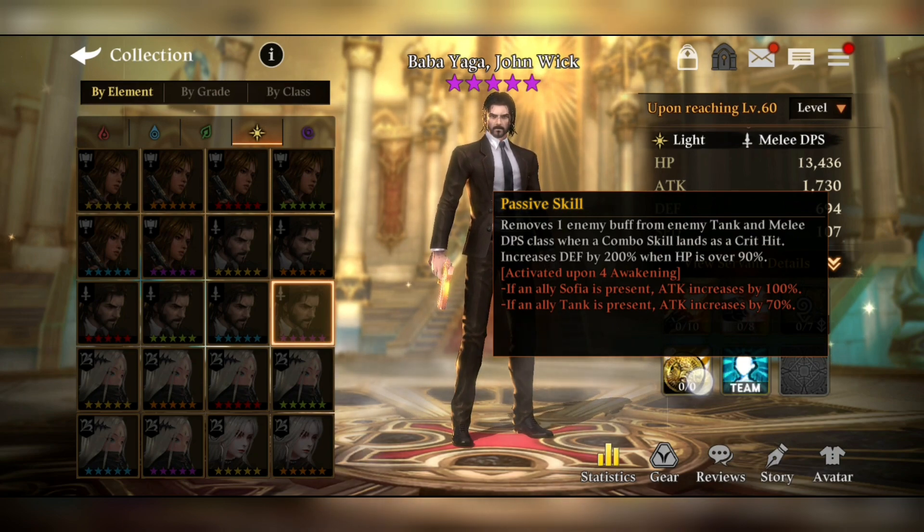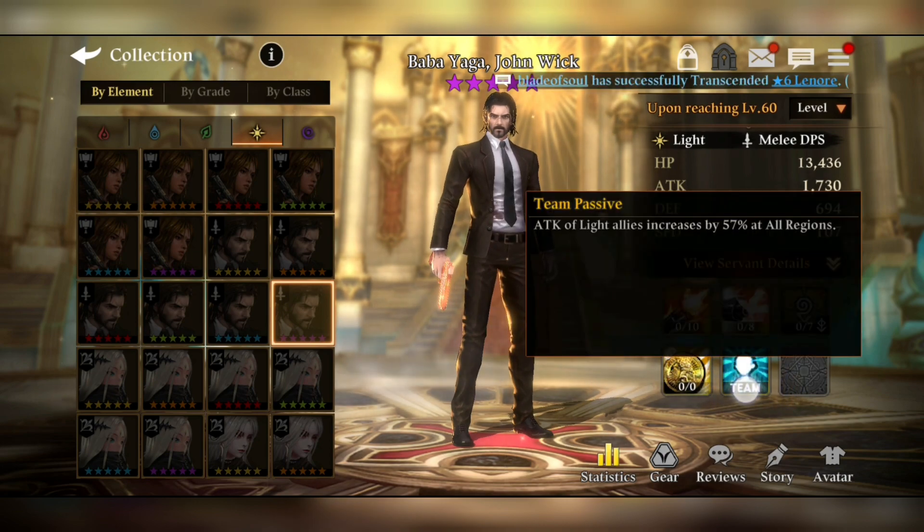This is activated upon the 4th awakening — when you have the 4th awakening, the relation effect is activated. If ally Sophia is present, attack increases by 100%, and if an ally tank is present, attack increases by 70%. That's a total of 170% attack boost right away if you have Sophia and an ally tank in your team. Finally, the team passive increases attack of light allies by 57%, which is a lot of attack boost on the table.